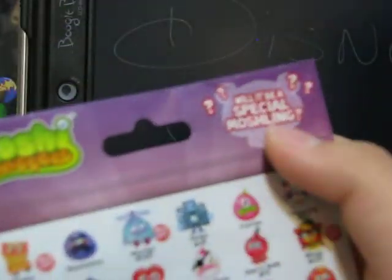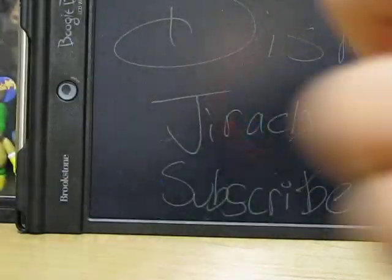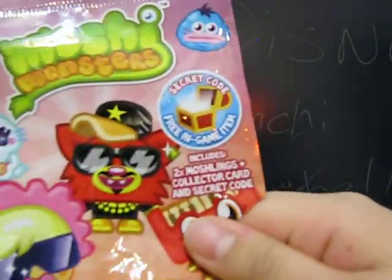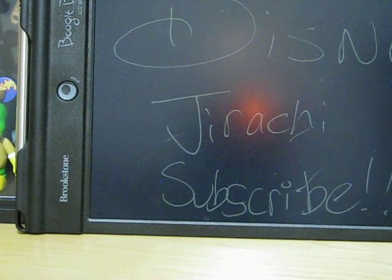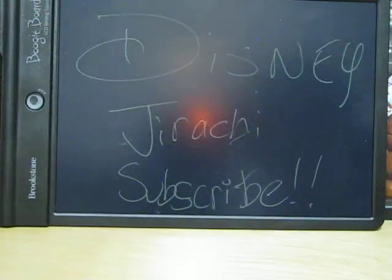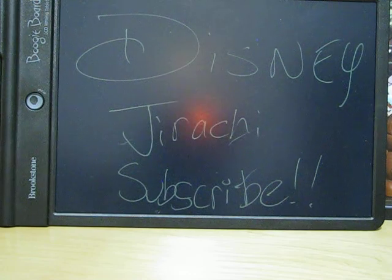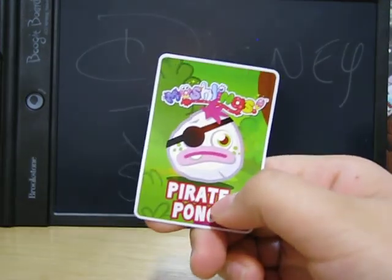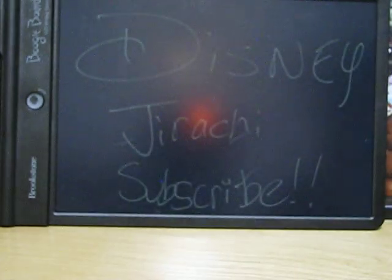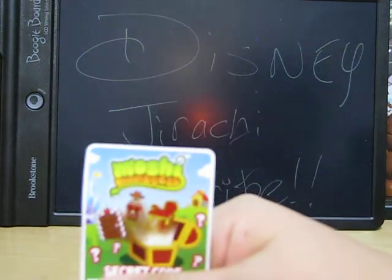The package comes with two Moshlings, one character card, and one secret code. It says there will be a special Moshling. Before I show you the ones that I got — it comes with a card, and my card was Pirate Pong. And then on the other side it comes with a secret code.